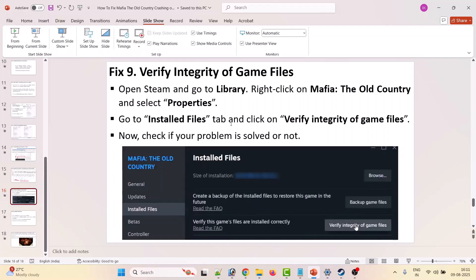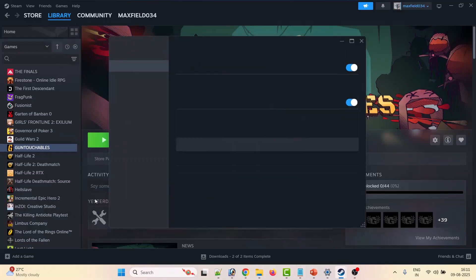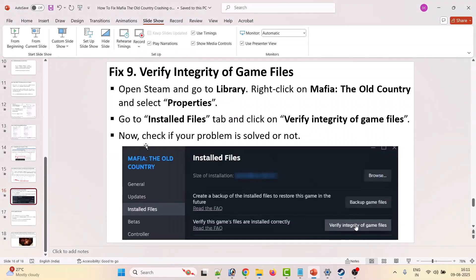Ninth solution: verify the game files. Open Steam, go to Library, right-click on Mafia The Old Country, select Properties, go to Installed Files, and click 'Verify Integrity of Game Files'. After verification is done, launch the game and check.